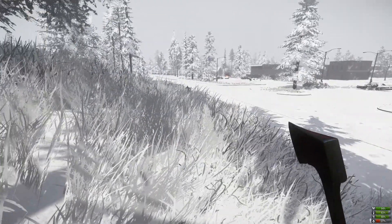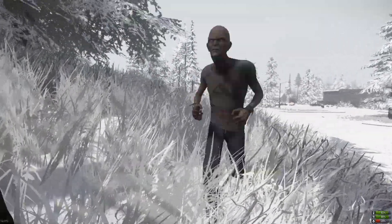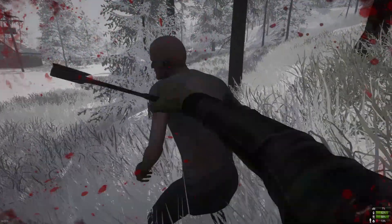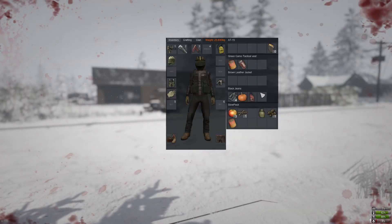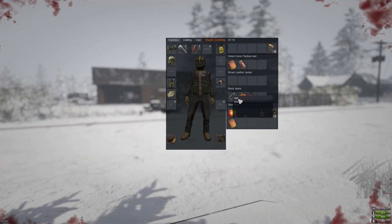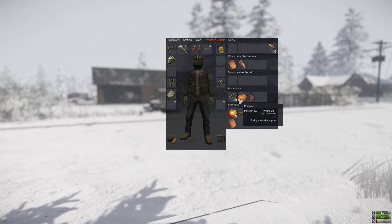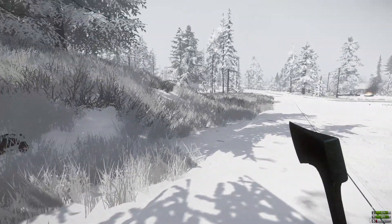Bleeding markers will be your worst enemy. As you can see with this attack at 28%, as soon as I get the bleeding marker I am losing health — six percent, five percent. Then I'm using the rag. If I did not have a rag there, I would have passed out before I was able to remove a clothing item and save myself.